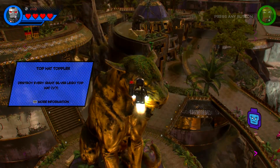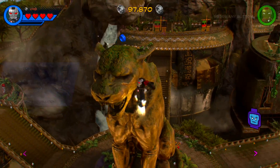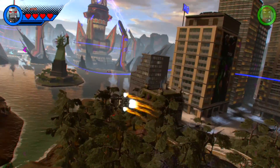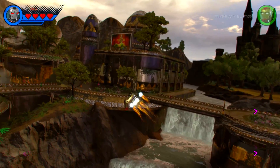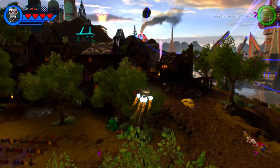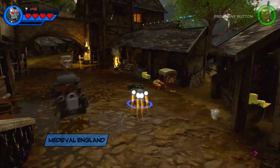First, whose turn is it to water the plants? I did it last time. Destroy that top hat — you've already seen it, but some trouble is going down near where you are. There are seven top hats on one location throughout the levels, and we're in Medieval England now. I'm hoping there's somebody to fight here.